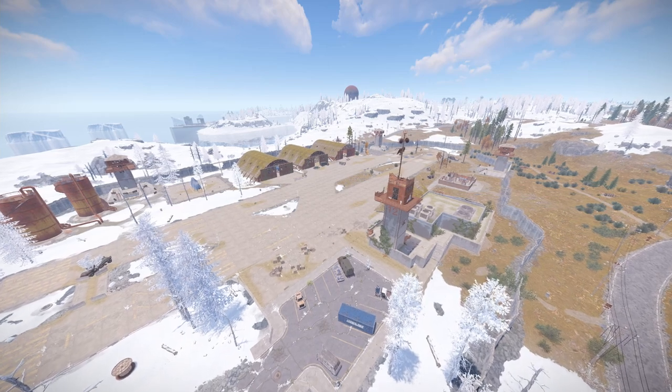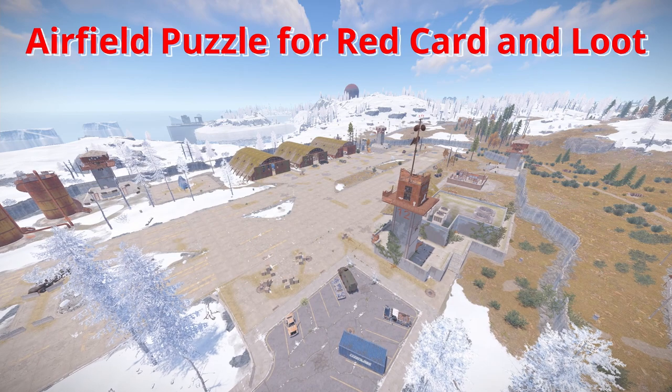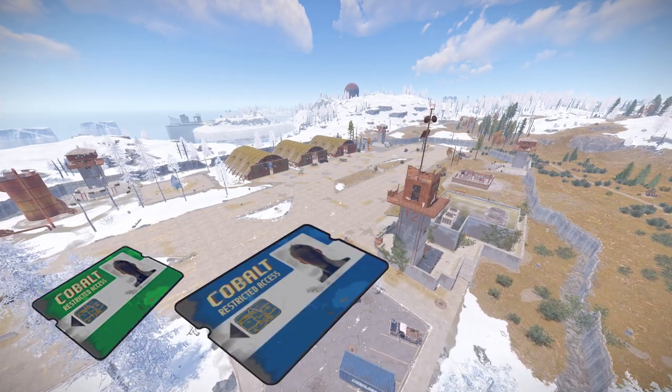Hey guys, today we're gonna have a look at the airfield puzzle. The airfield puzzle is kinda easy, so you just need a green card, a blue card, and two fuses.